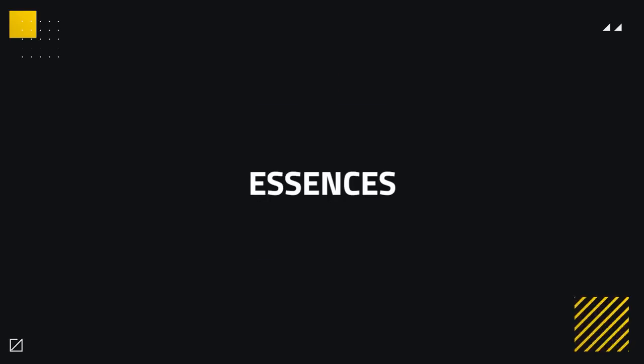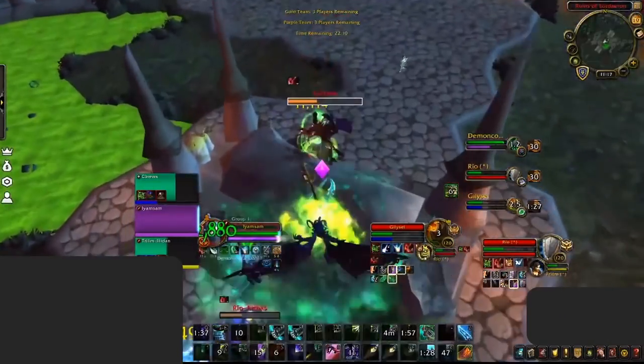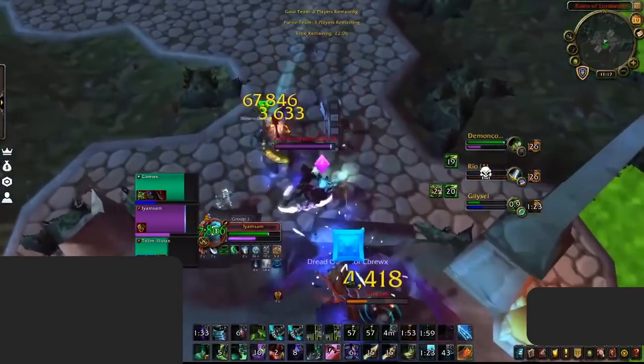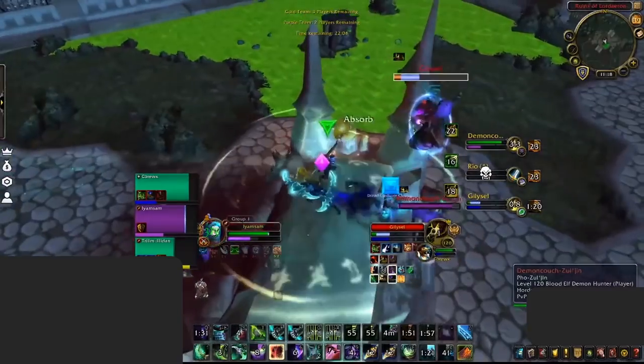Up next we've got Essences. With 8.3 we saw the release of some new ones along with another minor slot, allowing us to now wear 3 with Neck Level 75. Starting with Major Essences, you have 2 main options. Most commonly you'll want Breath of the Dying — it's just really good damage, hits hard, gives you finishing power, and is all around the best by far offensively.